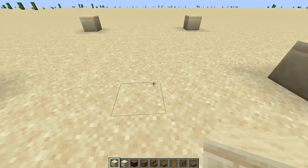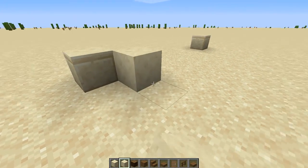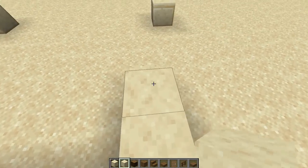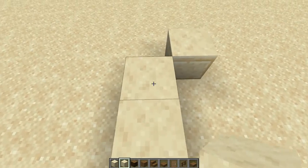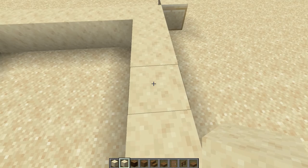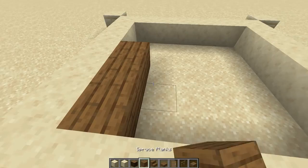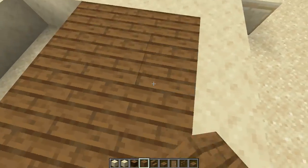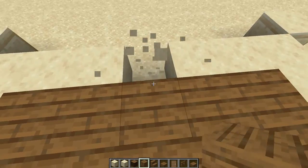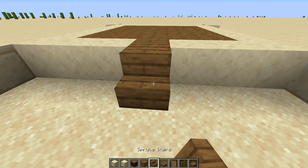Let's come back to the front, switch to smooth sandstone and we're going to make a square on the inside corners like this, all the way across. So let's keep on doing this around. Now let's switch to our spruce planks and build our floor. We'll swing around the front really quick, take out the center block, put another spruce plank down and we'll put a spruce stair right at the front.